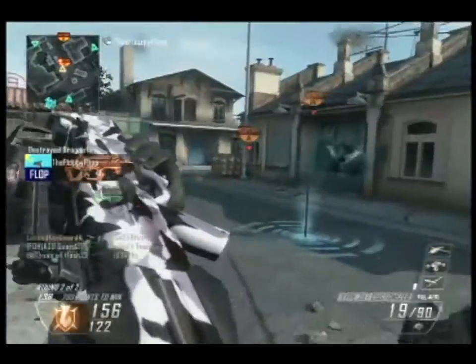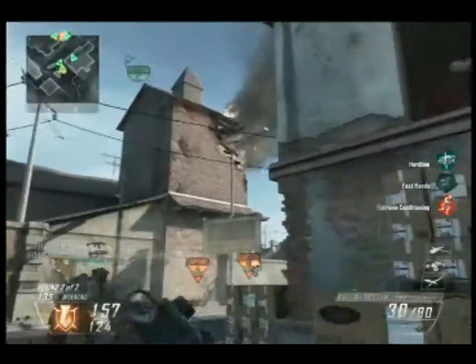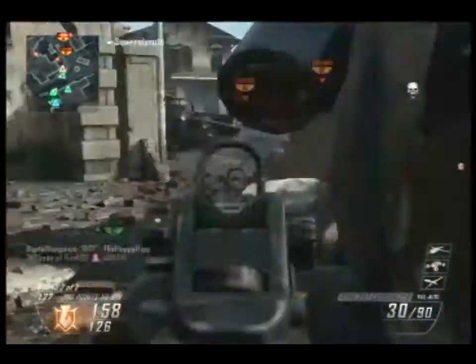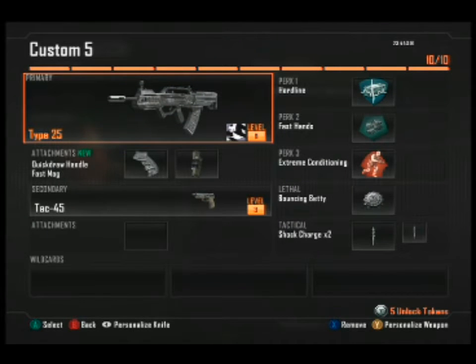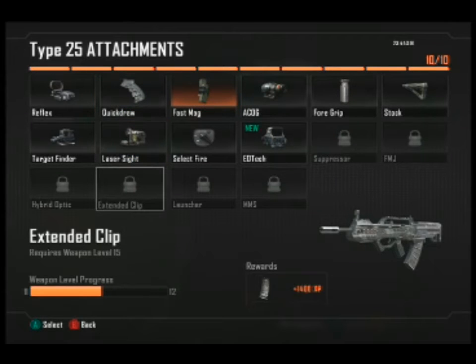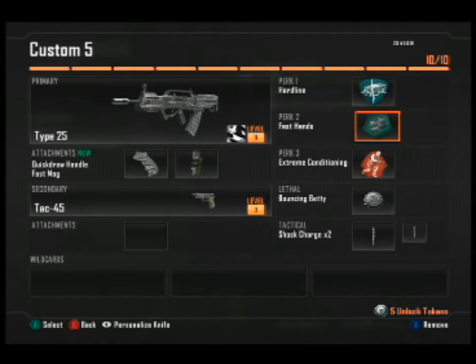To start off, we're going to get into my preferred class setup for this weapon. Right now this is some gameplay to show off parts of the class. I use the Type 25 with Quick Draw and Fast Mag. You want these two attachments because they cater to the weapon's overall speed and allow it to compete with SMGs up close. The Type 25 also has the longest reload of all assault rifles, and Fast Mag really helps fix that.